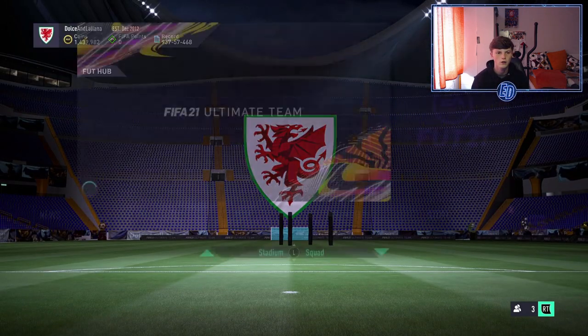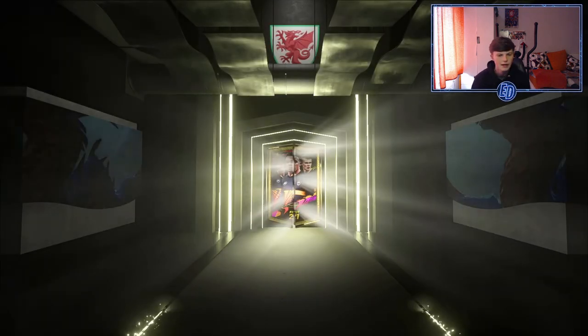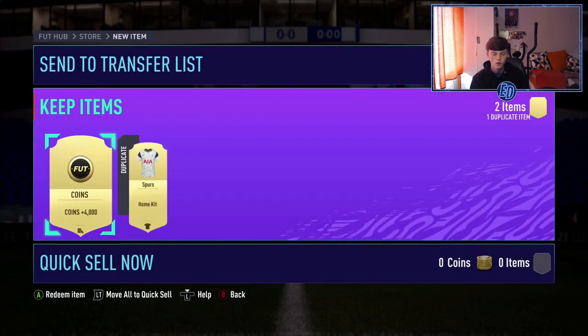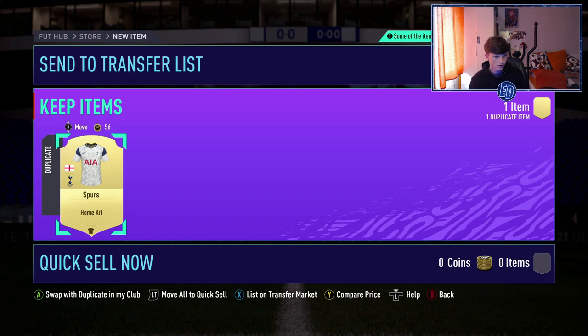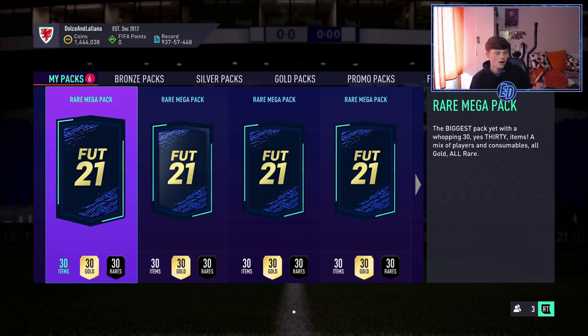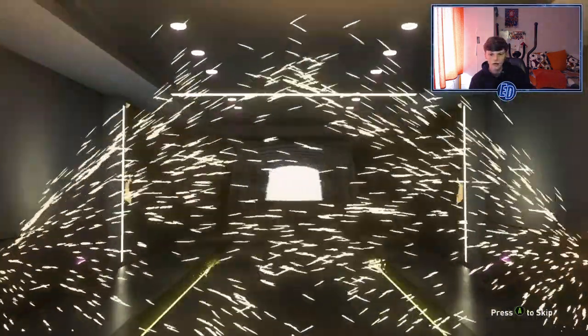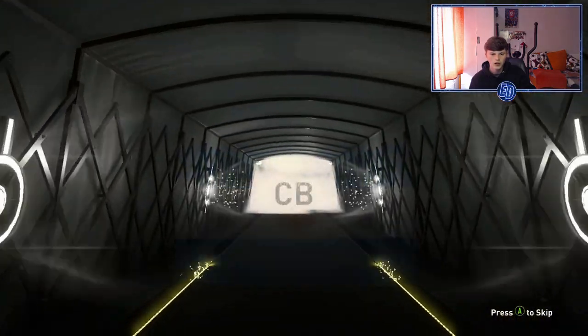I've also got Lacrosse who I can put in at center back. Let's open these eight packs and craft the 88-plus upgrade. First rare mega — no walkout, I'll skip that. I'm very happy with Salah and Nanny. Let me check Salah's price on Futbin — it's a 4K pack which is good value.